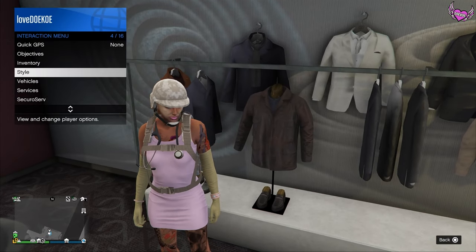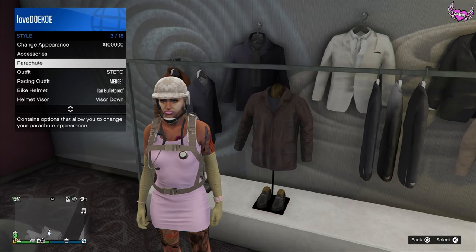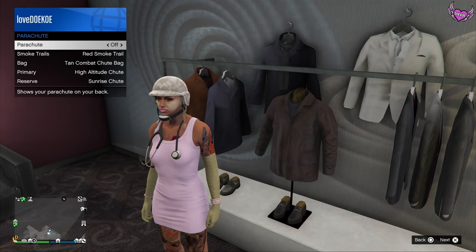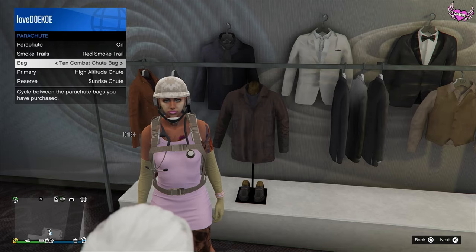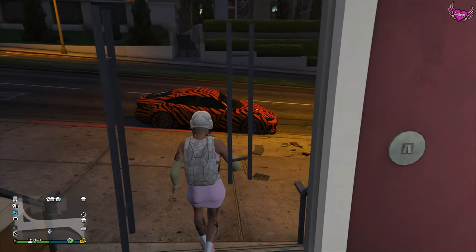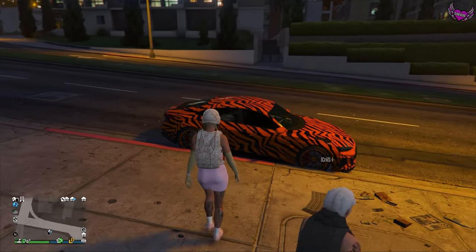Choose the tan bulletproof helmet. Now I'm gonna open up my interaction menu and go over to style, then to parachute — I'm wearing the tan combat shoot bag. Over here you can turn it off and on. If you wanna know how to get these parachutes, you can get them at the emanation store. Now I'm gonna show you what her hair and makeup looks like.